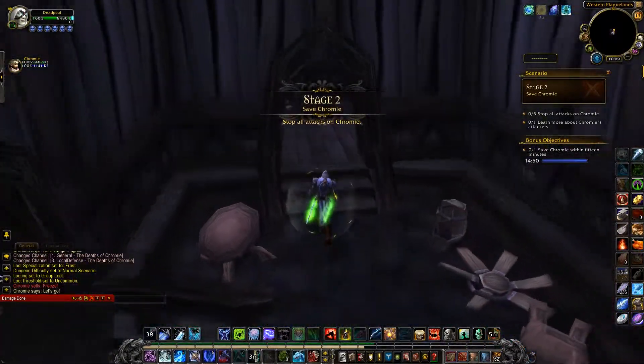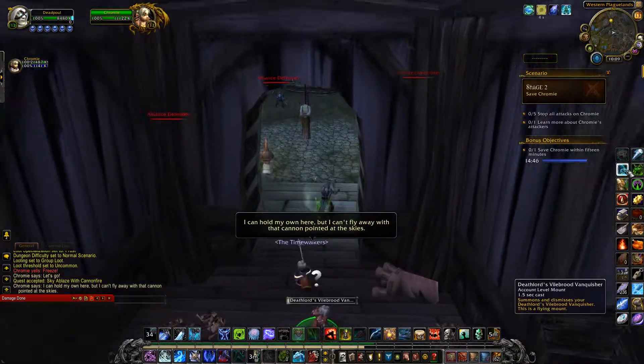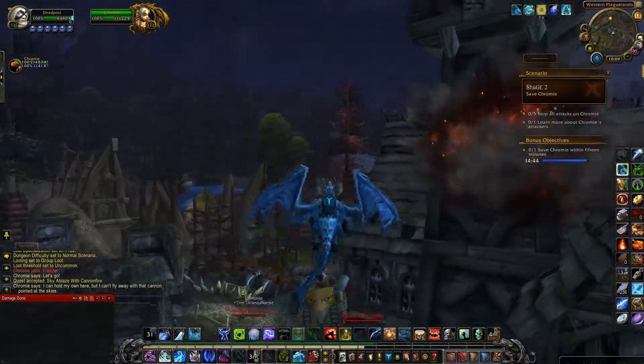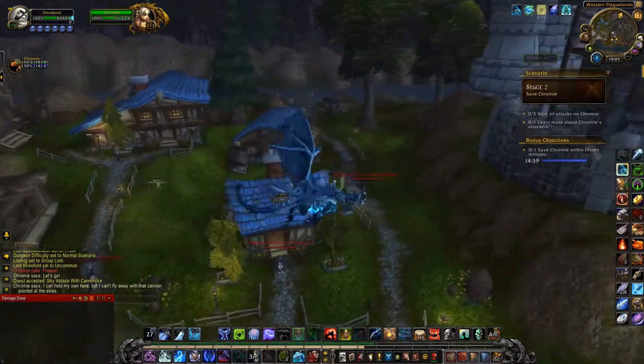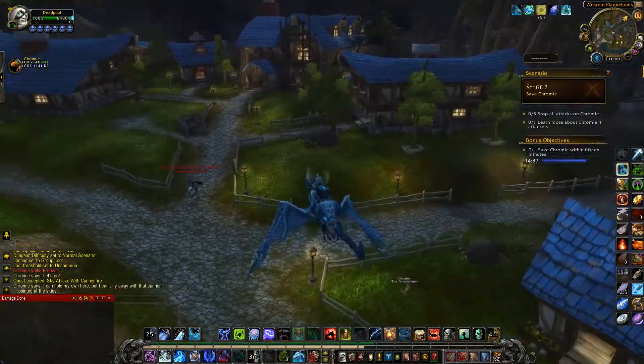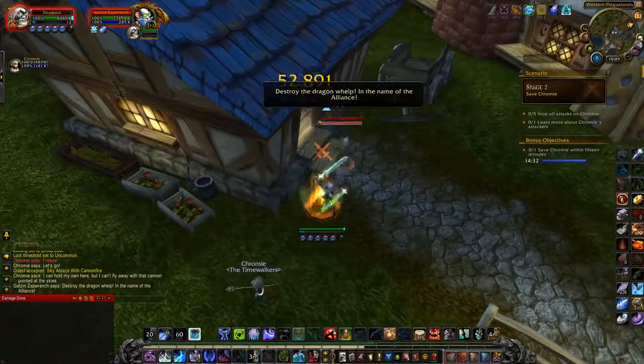Now if you're Alliance, accept this quest and then do exactly as I do, because you're going to need to kill a cannon. But before you can kill the cannon, you have to get two different items to get rid of its shield or whatever, and you also want to grab seven of these bomb things that each take away 15 percent of its health.